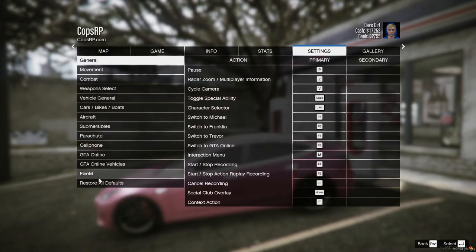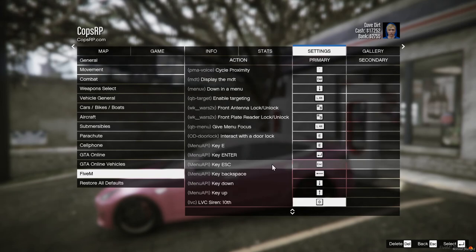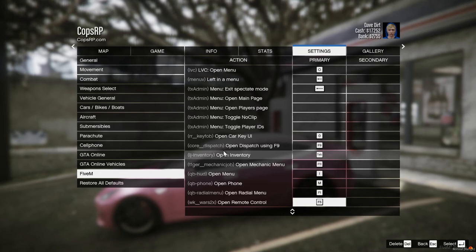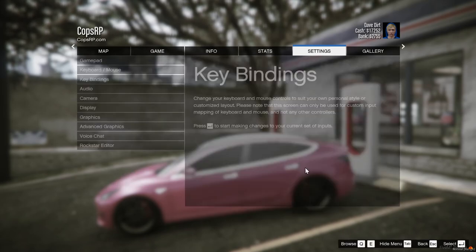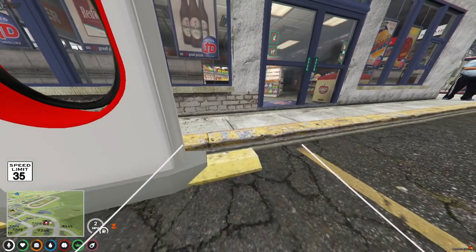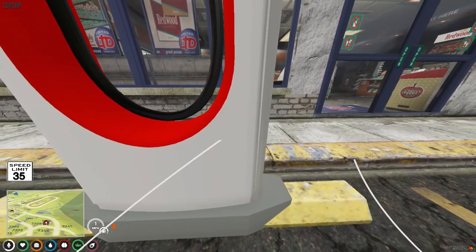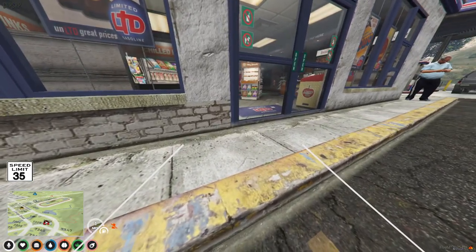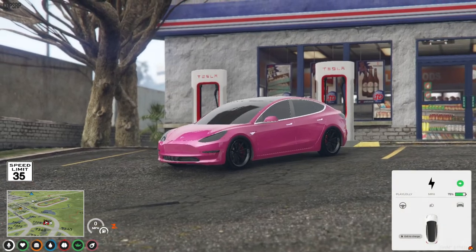So going to keybinds in FiveM and scrolling right down past all the LVZ stuff. I wish it put them all together or had a dropdown menu. Reverse camera — it's 7. Got the little lines and beeps from the reverse camera. It warned me about the supercharger we're not hitting. So number 7 to deactivate it.